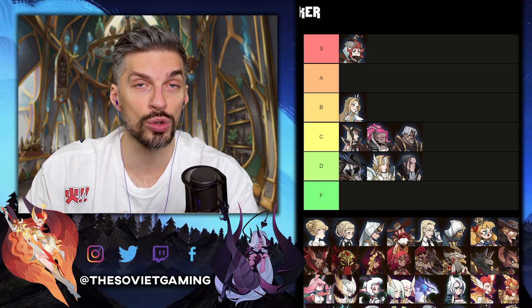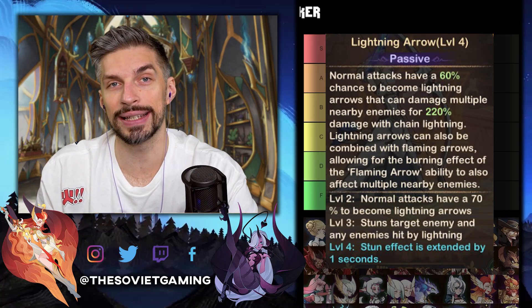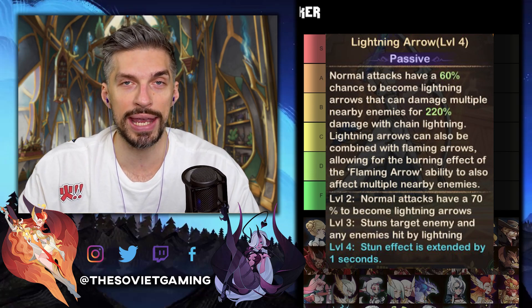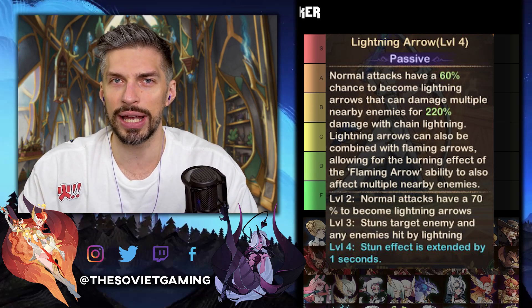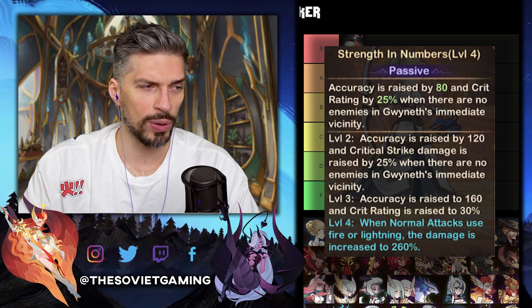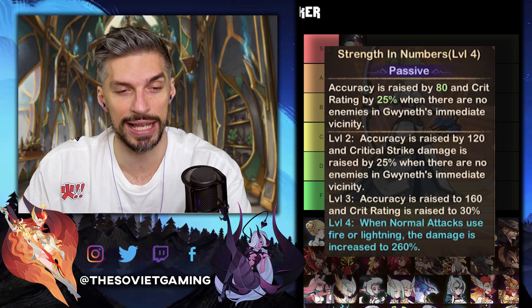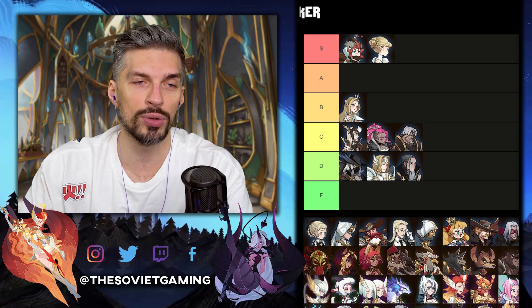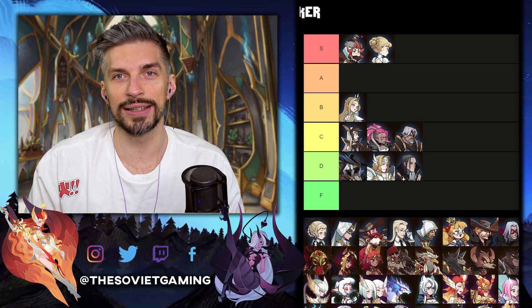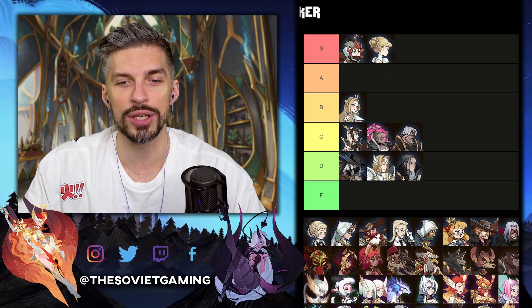Next one is Gwyneth, and she's really interesting as well. At E30, her Lightning Arrow ability will get its stun effect extended by one second — already a huge boost. If you can haste her up, she can stun-lock enemies. At E60, her Strength in Numbers ability will allow normal attacks using fire or lightning to have their damage increased by 260%. That's a crazy damage boost, so she goes straight to S rank. She's one of the best heroes to use in the faction tower, so definitely invest at least E30 on her.